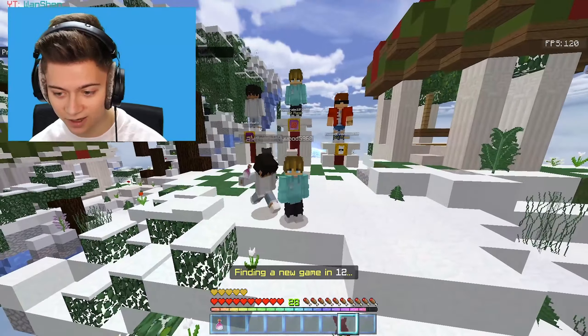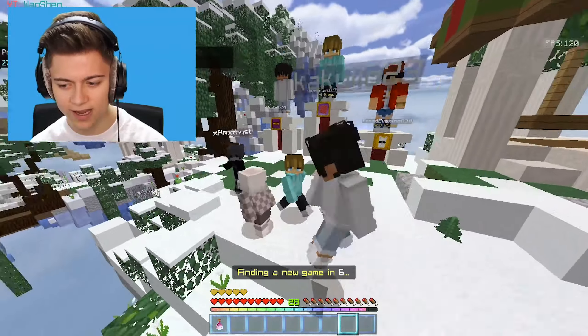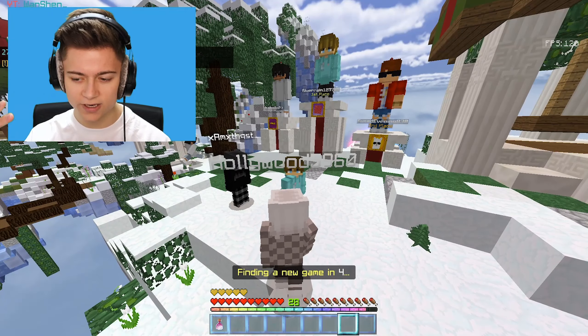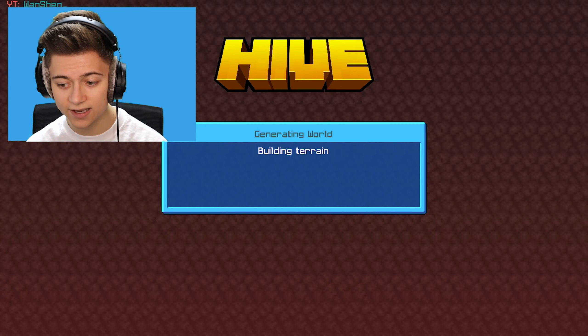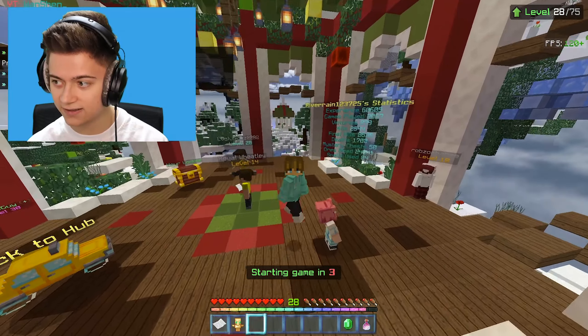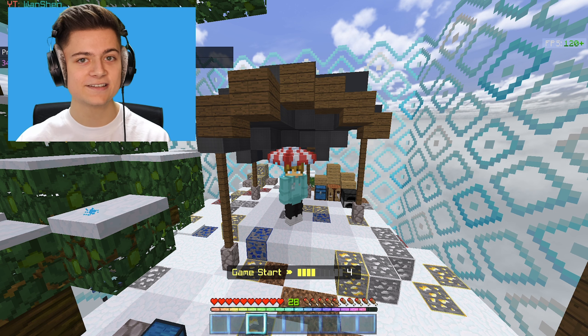That wraps up today's video - we got some crazy wins and overall it was a great time with this client. I think the crown and wings appear when you put on armor. Overall this is a pretty cool client, honestly 10 out of 10 - no issues at all. I really like it. Catch you guys in the next one, peace!